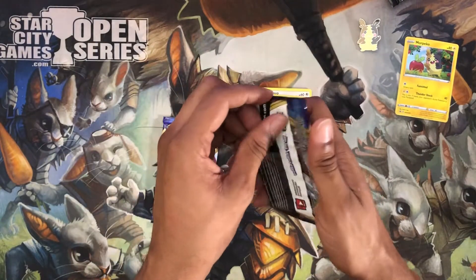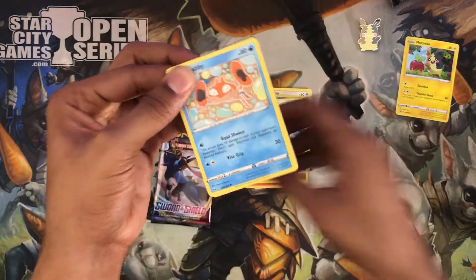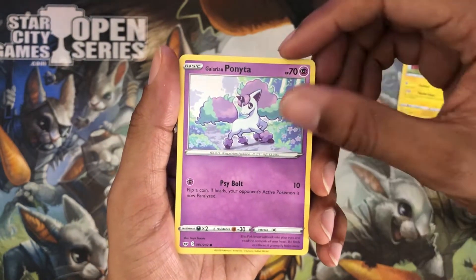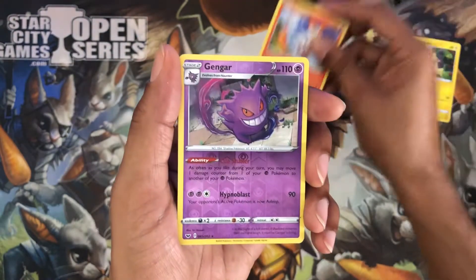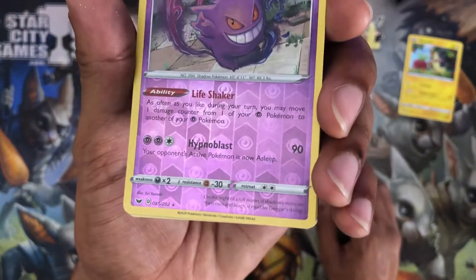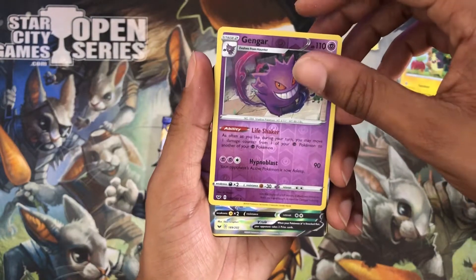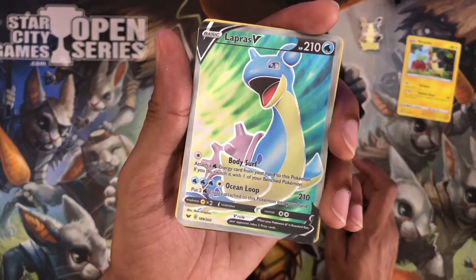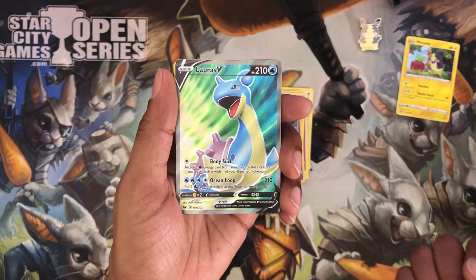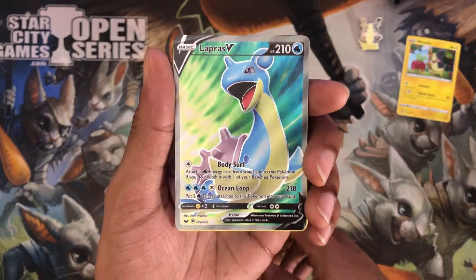Moving on into the Sword and Shield pack — man, these plastic wrappers feel so much thicker than they used to. We got Crabrawler, got the little mouse guy, Ponyta, Cottonee, Scorbunny, and Gengar — check this foil out, pretty freaking dope. I like that background with the psychic energy symbols. You can never go wrong with a Gengar. And we got a Lapras V — man, this card is actually very beautiful.